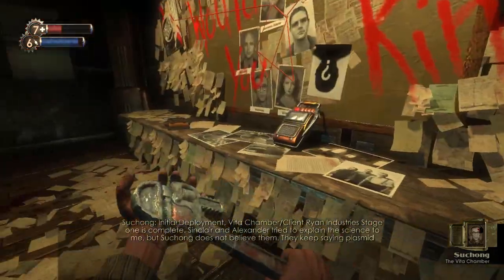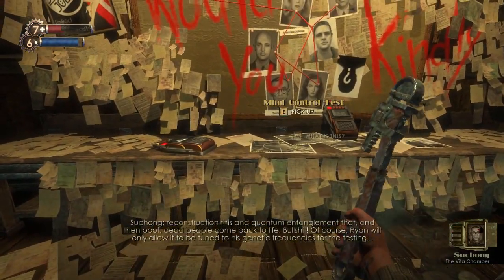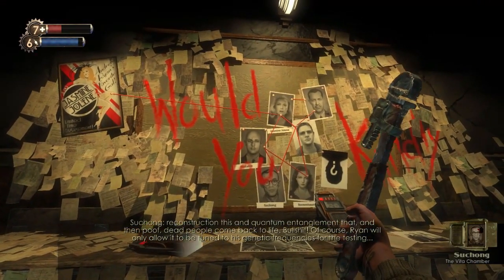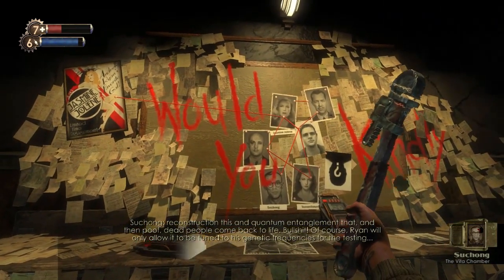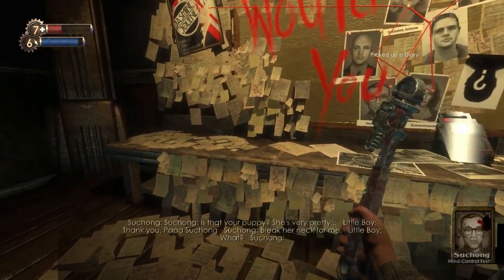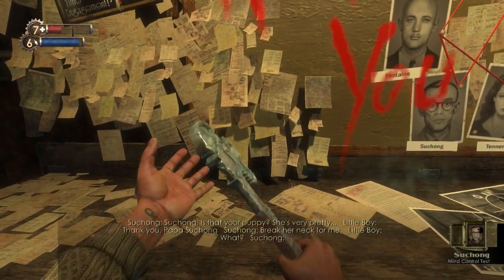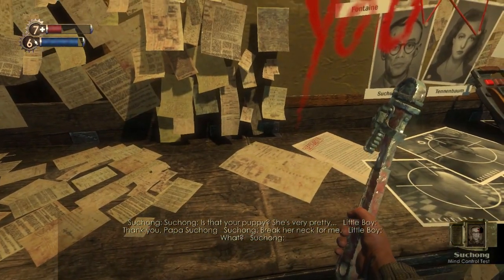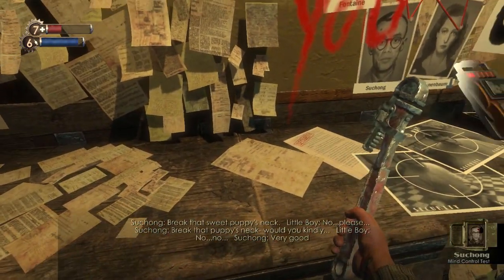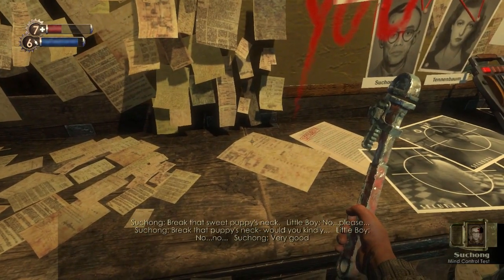Sinclair and Alexander try to explain the science to me. But the Suchong touched not believe them. They keep saying plasmid reconstruction this, and quantum entanglement, and that. And they prove dead people come back to life. Bullshit! Ryan will only allow it to be tuned to his genetic frequencies for the testing, and this is a very good thing. Is that your puppy? She's very pretty. Thank you, Papa Suchong. Break her neck for me. What? Break that sweet puppy's neck. No, please! Break that puppy's neck. Would you kindly... No! No! Very good.